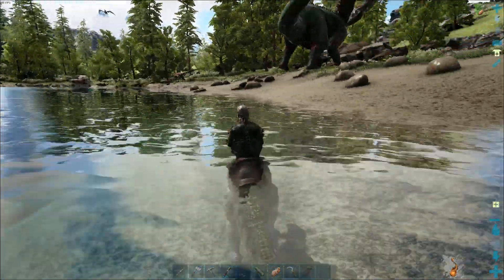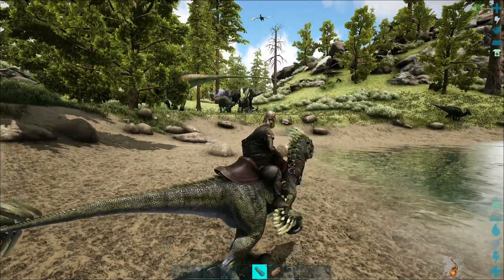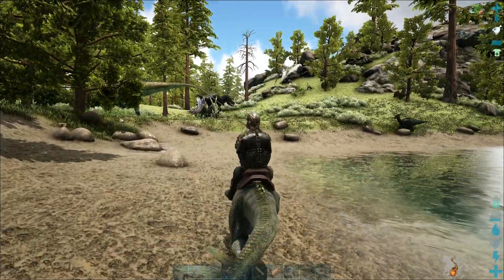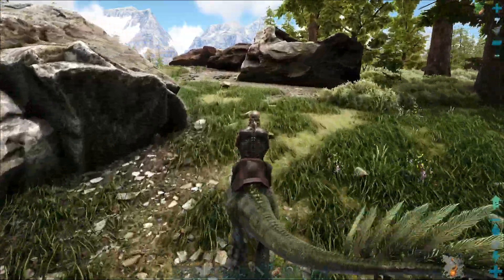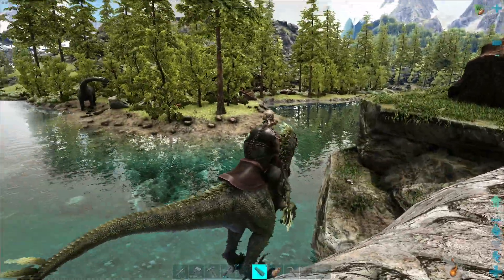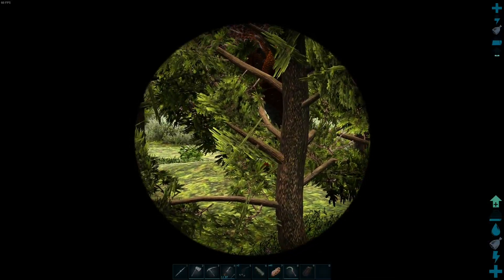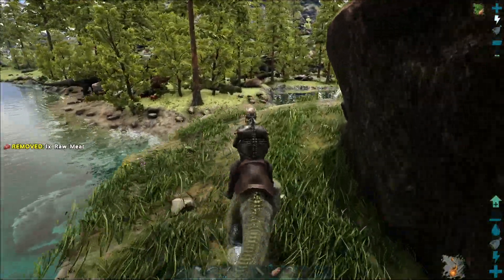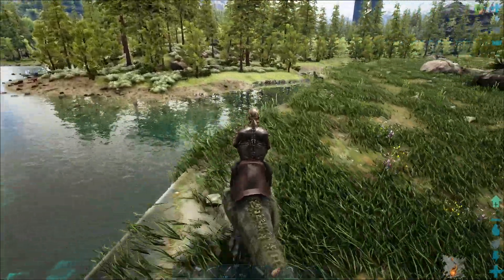Level 95. Oh, we got another Rex — level 25. They're all terrible. A little 90 Rex back at base is starting to look pretty tempting. Oh please be good — it's so cool looking. Yes! 140! That's our Rex. It's close enough to max, right?